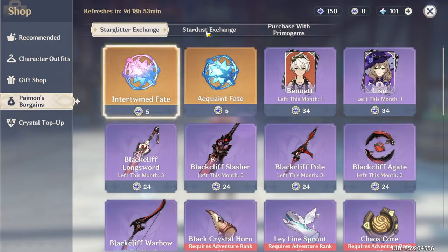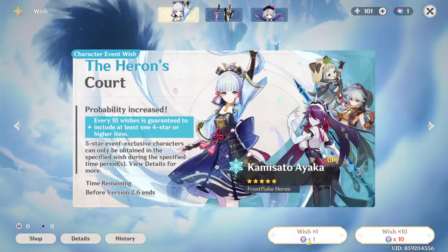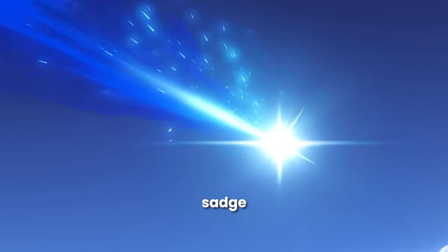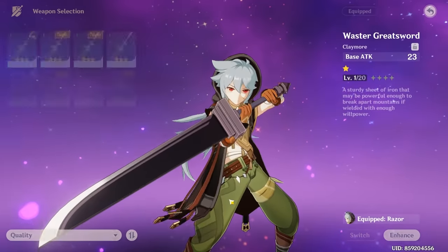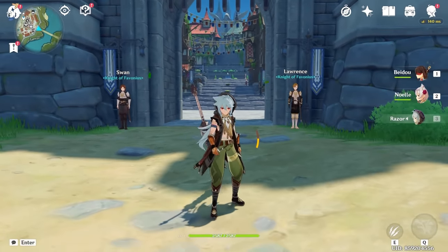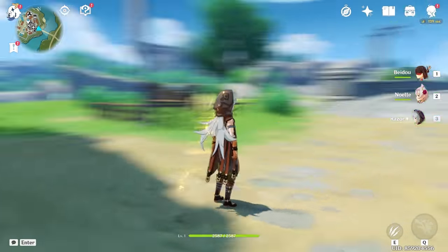We are done for now. I believe I can still get one more, and one on the normal banner as well - the extra wish got us nothing. We got Razor though - I'm happy with this. At least I've got a character I can actually use. Now with this team we're just going to go around Mondstadt to collect the Anemoculus, and once I'm done with that I'll be right back.